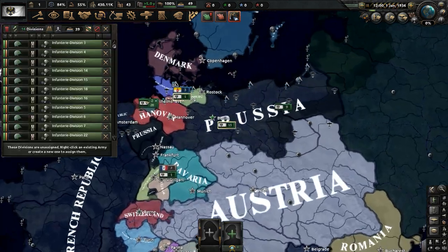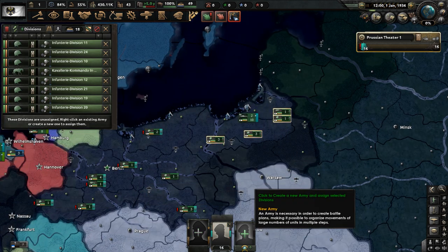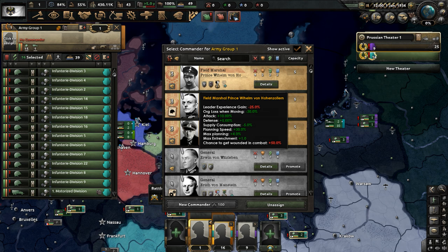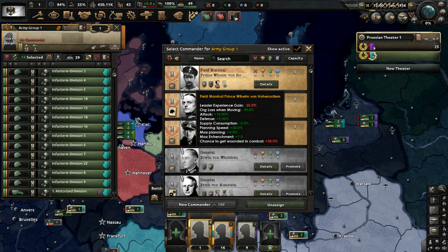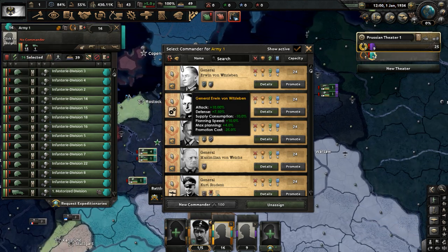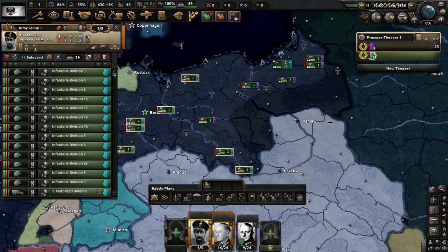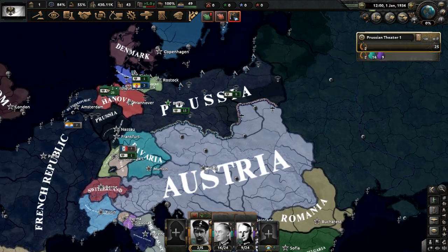Let's take our divisions and get two armies established. We'll move them all to the Austrian border for now, since they're like our rival. Here we have the Field Marshal - that's Prince Wilhelm von Hohenzollern, who is Wilhelm III if Wilhelm II dies. Let's get Erwin von Witzleben to lead our troops in the First Army, and in the Second Army we'll have Erich von Manstein.